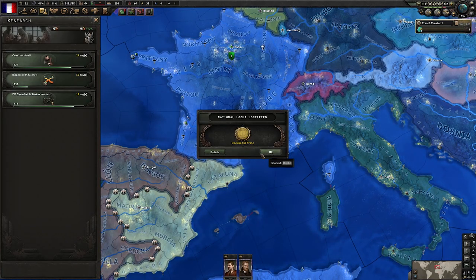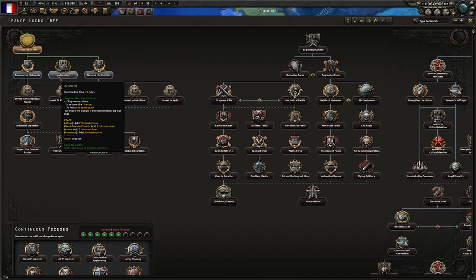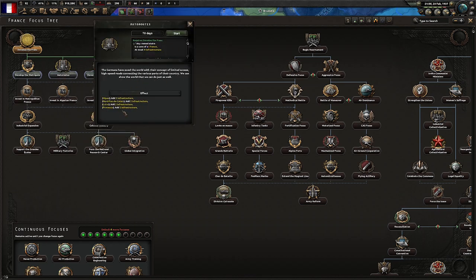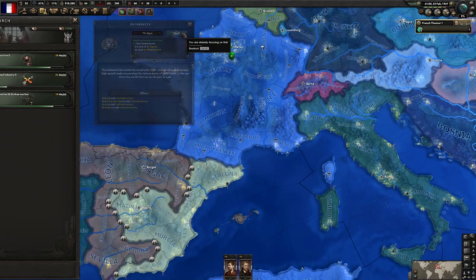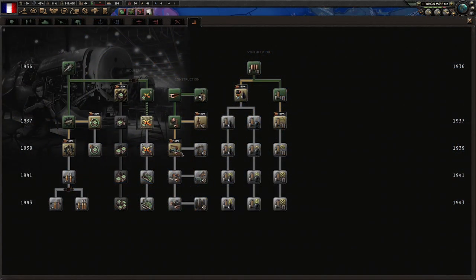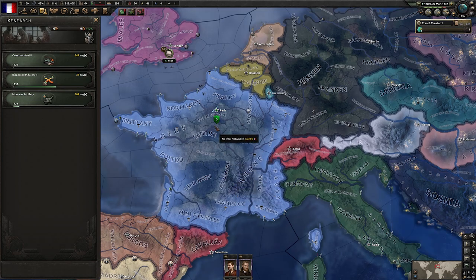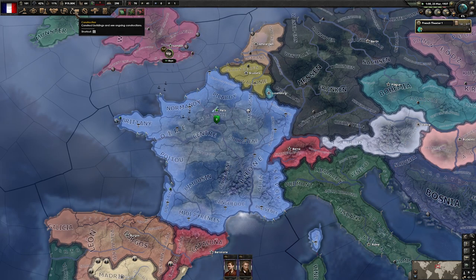With Devalue the Franc done, we're going to build ourselves some highways — the Outer Routes focus. This will give us infrastructure in some areas, which means faster building, more build slots, and allows us to ramp up our military industry quicker. And we're going to use that giant bonus to rush towards our construction tech to really push those factories out.